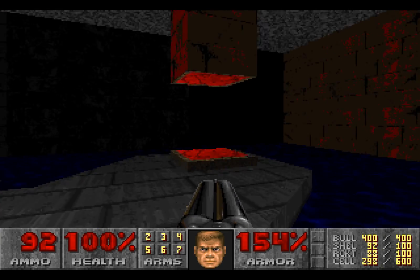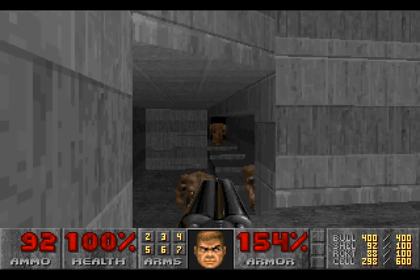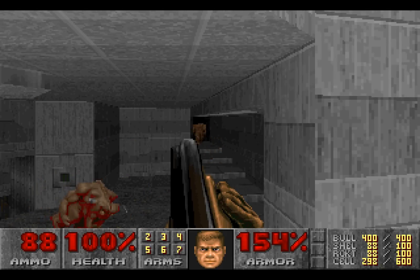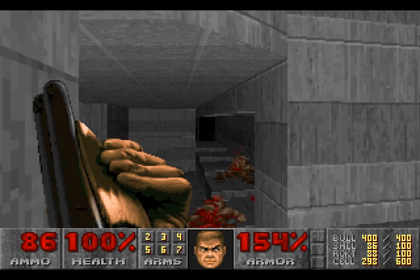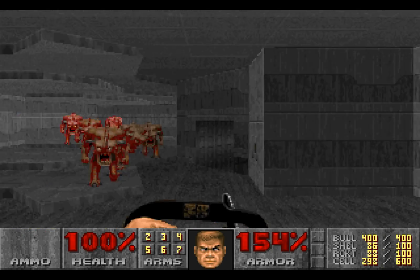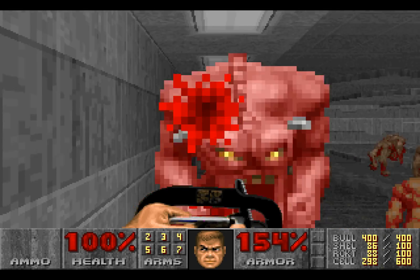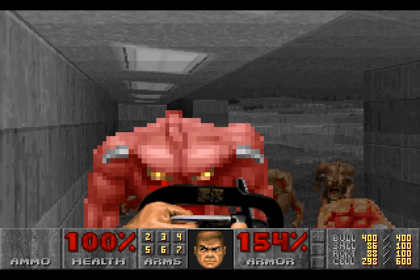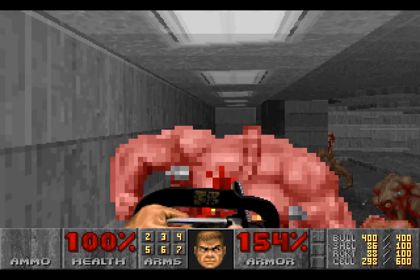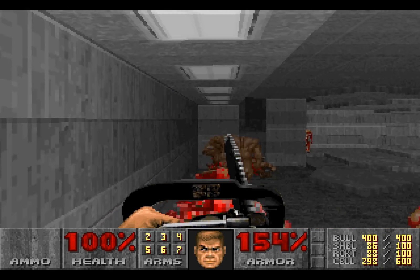We know there is a keycard roughly in this direction, so going over here brings us to all these Pinky Demons. We want to thin them out a little bit. We should go over to these stairs — there are a lot more Pinky Demons than you'd first think. You get rid of all the clearly visible Demons, then drop down only for about five or six more Pinky Demons to ambush you from around that corner.